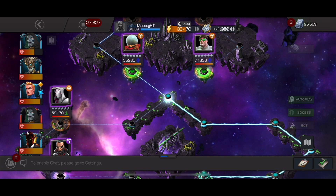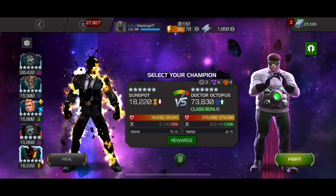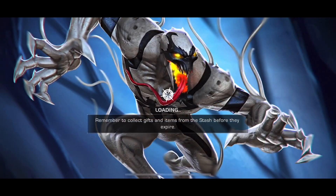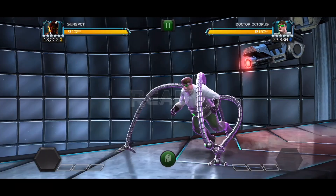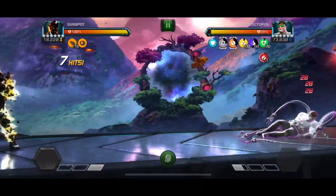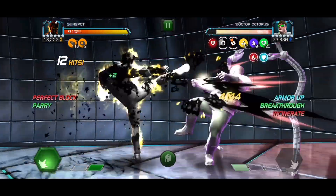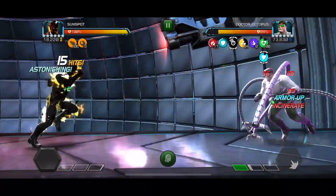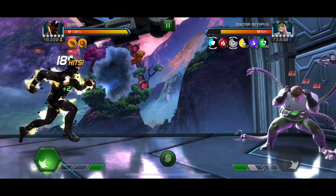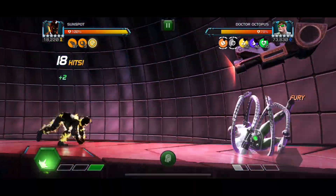Next up is Doc Ock and I'm going in at class disadvantage with Sunspot. Sunspot is great because he has on-demand incinerate damage with every basic attack. As long as you don't spam too many Special 1s, you're pretty much going to have close to 100% uptime on the incinerates. Even at class disadvantage, Sunspot has perfect block while the opponent has an incinerate debuff, which is pretty much most of the time.